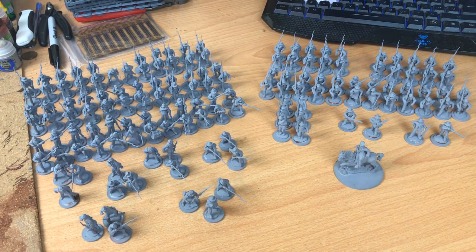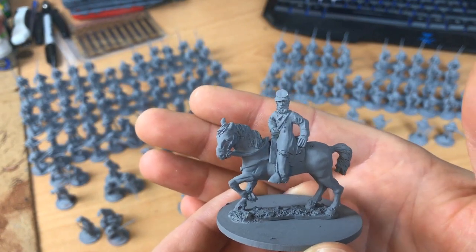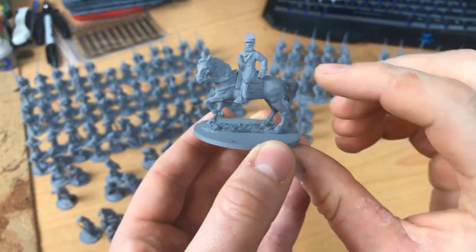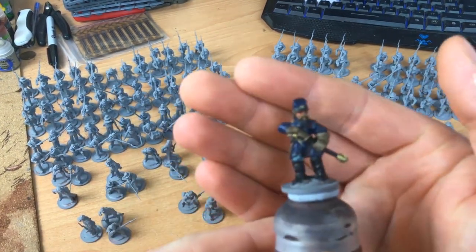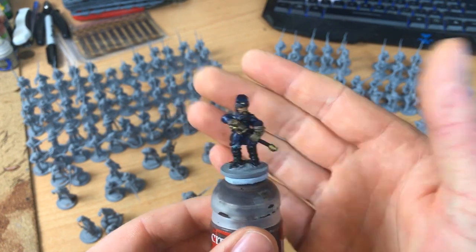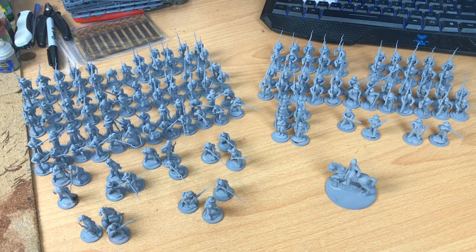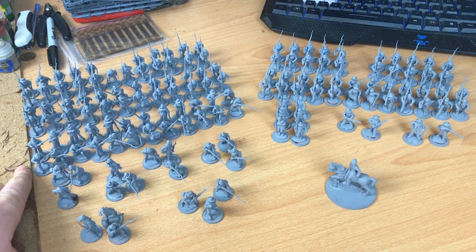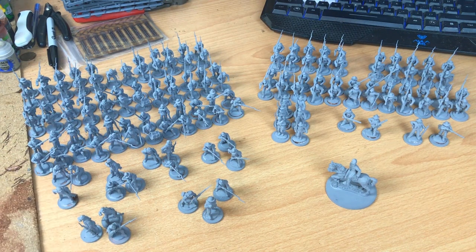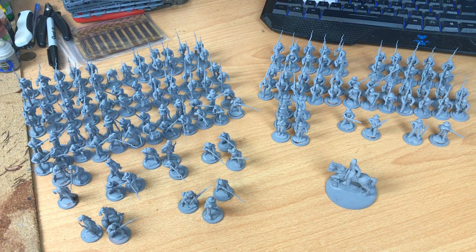I'm also going to get a command sprue for my Louisiana Tigers to give them a proper command. I've bought Stonewall Jackson - a sculpt from 1st Corps - to lead the Stonewall Brigade. For my Union forces, for the 20th Maine, I've also bought Joshua Lawrence Chamberlain from 1st Corps. He's a bit shiny because I've just varnished him, but he's going to be leading the 20th Maine. For the 20th Maine regiment itself, I used the skirmishing sprues from the Union box set to build a firing line to represent their fight on Little Round Top at Gettysburg - rather than having them all marching or charging.